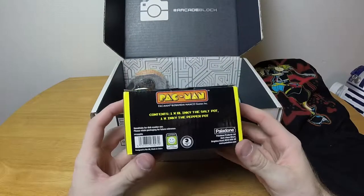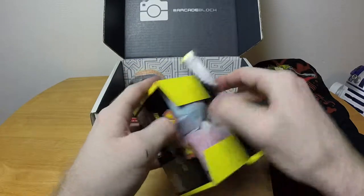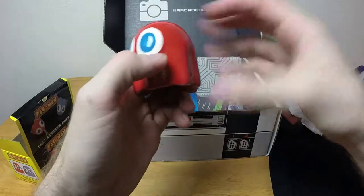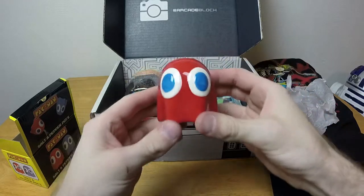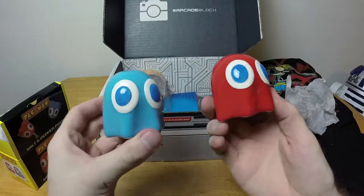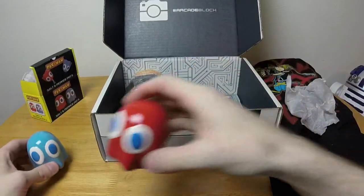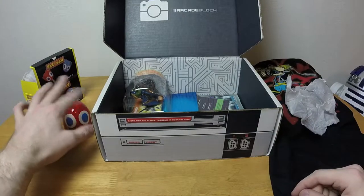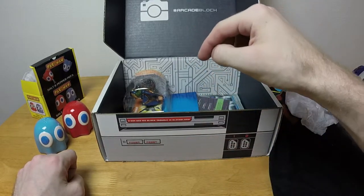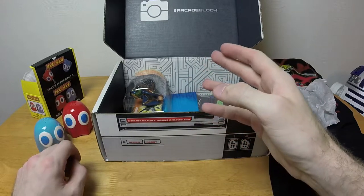Next, let's take a look at this Pac-Man thing. It contains one Blinky the salt pot and one Inky the pepper pot. Oh, it's Pac-Man salt and pepper shakers — trippy! They're ceramic and they actually look pretty awesome. I was just thinking I needed a new salt shaker, but I want one where the top can close. The reason I need a new one is because I pulled out my salt shaker and there was a dead ant in it — it crawled up the side and into the holes.